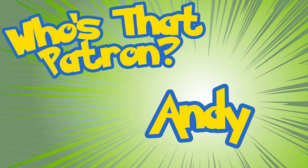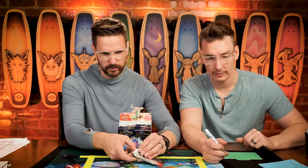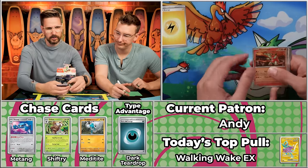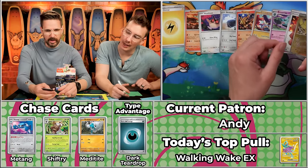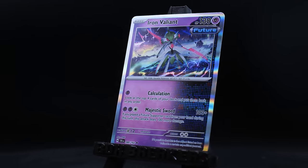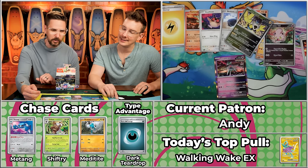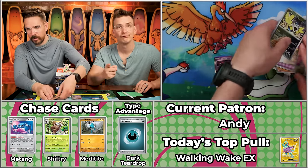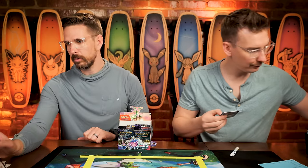Next up is Andy, coming in with two points — a big fan of all the toys. We've got Lightning Bolt energy, Turtonator, Hoothoot, Beldum, Heatmor, Great Tusk, Bronzor, Ancient Booster Energy Capsule — Iron Hands won't score, Scream Tail won't score, Iron Valiant — blows out. Both reverse holos are Ancient and Future, so you've got a cool foil effect going. Still only one point for the Iron Valiant. Better luck next time — enjoy your toys.